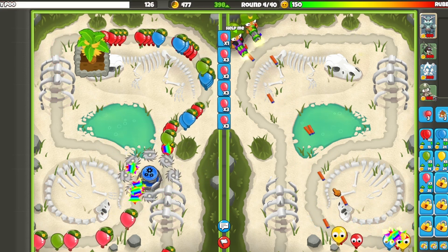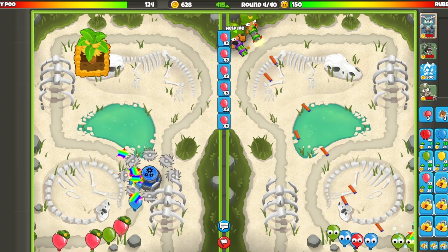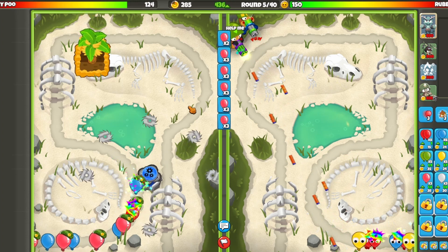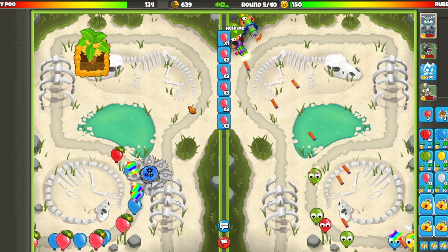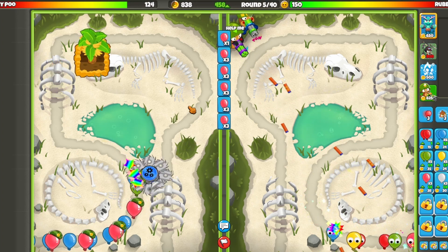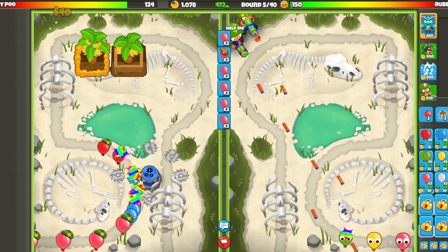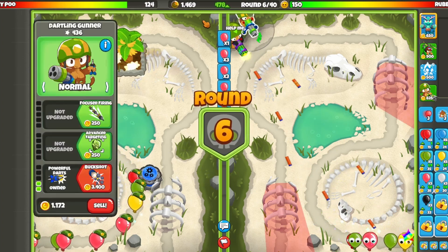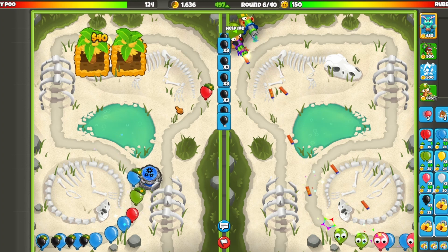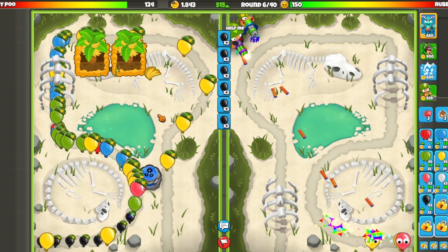He's gonna have to upgrade but that doesn't matter — he's still leaking lives because he hasn't removed the obstacle yet. Renewal for powerful darts because he's gonna start sending white balloons probably. Actually, he's gonna keep sending pinks — that's fine with me. We have a thousand monies, going for another farm. Let's start sending black balloons. I might need faster barrel spin on our second Dartling gunner.